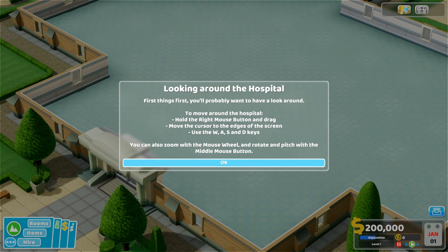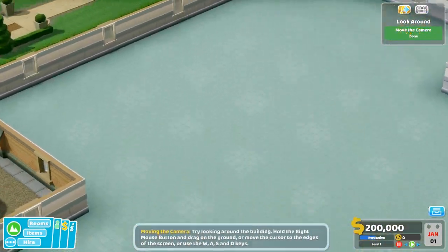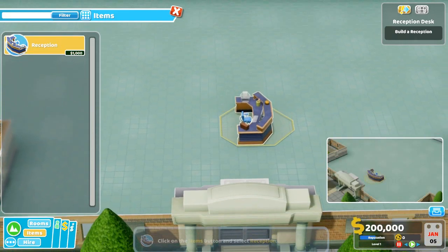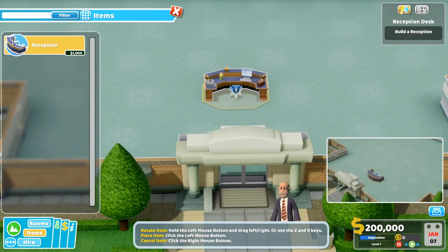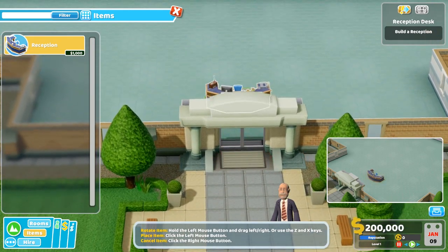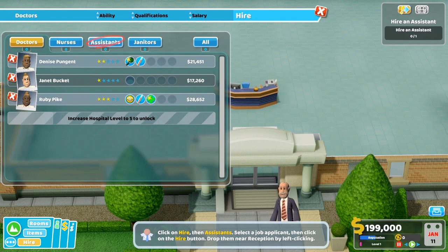Look at the hospital. First things first, you'll probably want to have a look around. To move around, hold the right mouse button and drag, or move the cursor to the edge of the screen. WASD controls and scroll to zoom in. You can rotate with Z and X. Let's place the reception right at the front — a thousand dollars, that's a lot. Done, boom, placed right at the front so patients don't even have to walk far.